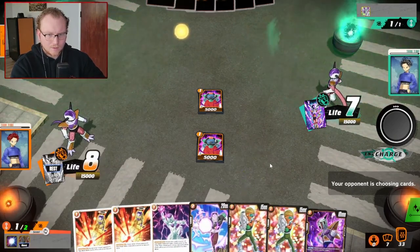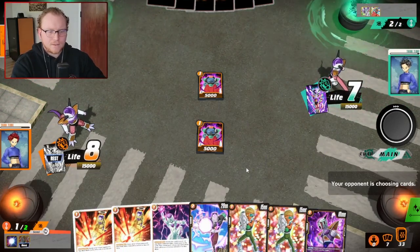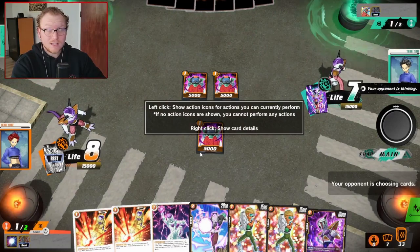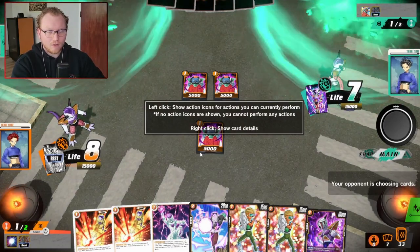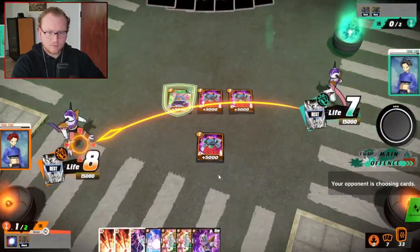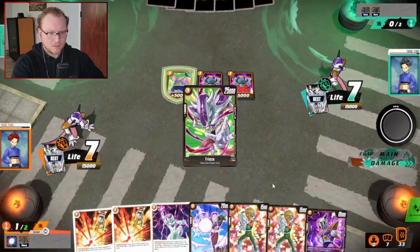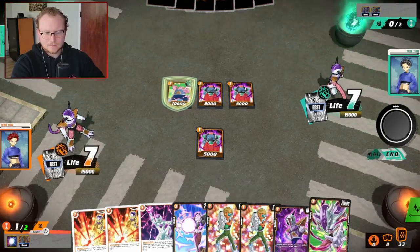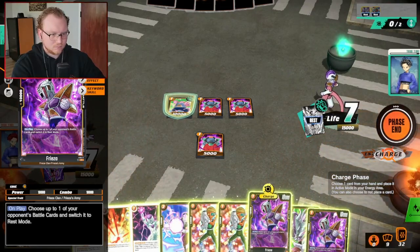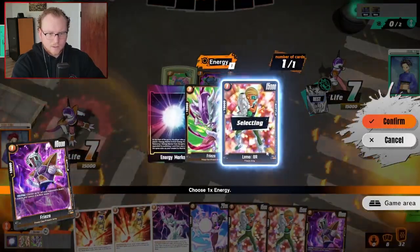Tagoma is the only one — wait, where did his life go? Oh yeah, I took it. I feel a lot more confident with yellow, truthfully. What, did he get two of those in his starting hand or did I give him one? Oh, now he's got a blocker — cute. Draw a card. Wait, what? Okay, Baba Yaga — confirm.